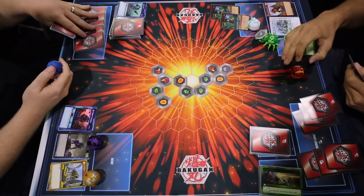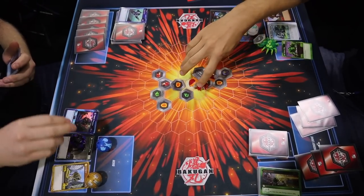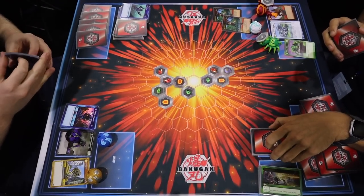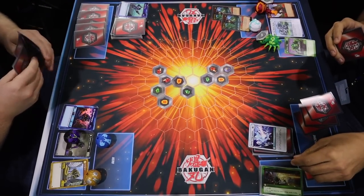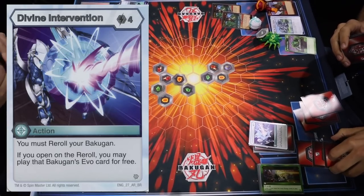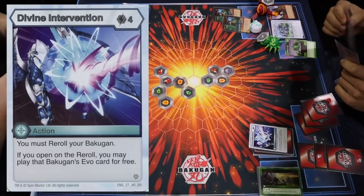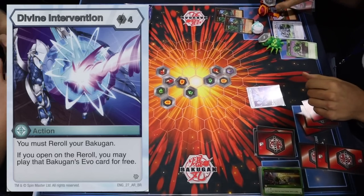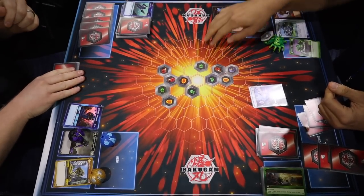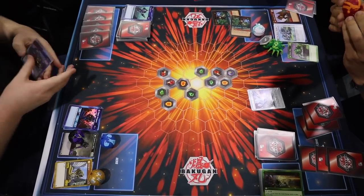Both players drew a card and played energy. The Dragonoid Ultra opens up, and the player on the left doesn't look like he has anything. The player on the right triggers both Dan cards — he sees that card from before, could play it for free and potentially play a card from his hand. That card normally costs four energy but requires a re-roll — and he goes for it. There's another Dan that needs to trigger first, so the Divine Intervention will go through after the second Dan resolves.